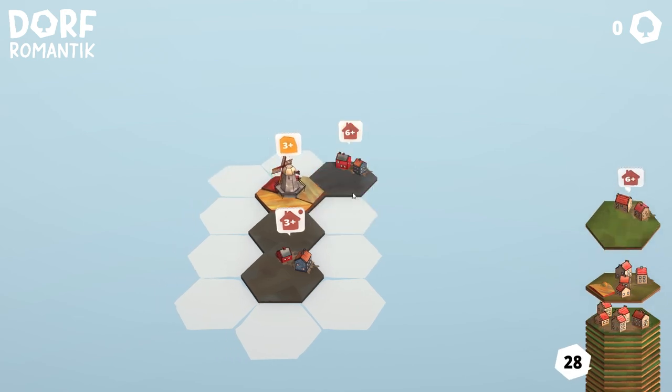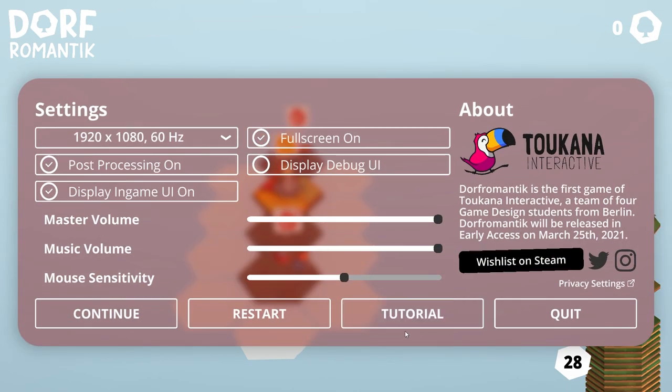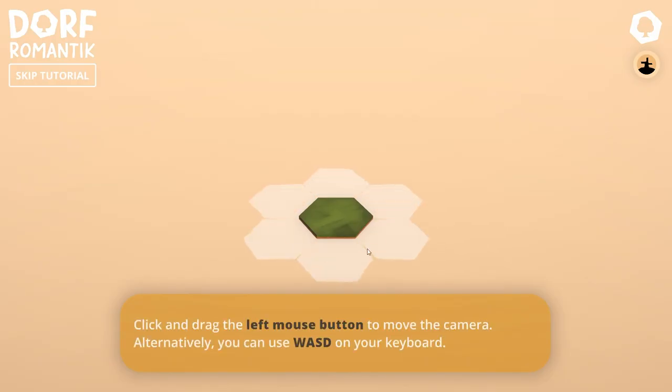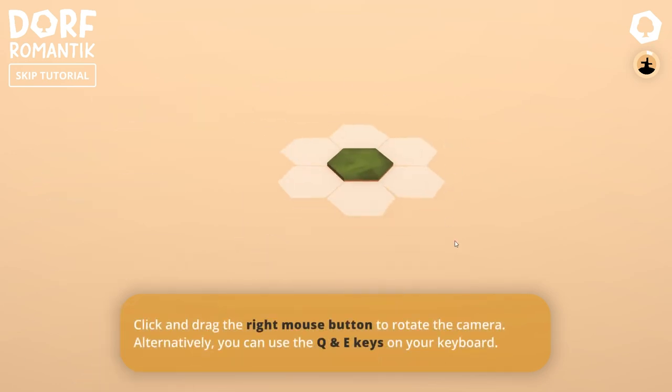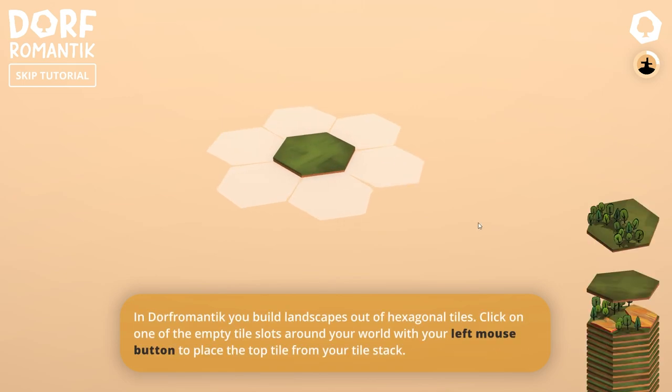Anyway, so Dorfromantic is a tile placement game. Maybe I should have played the tutorial — it looks like they changed some things. Move around, Q and E to rotate. Scroll wheel, X and C.